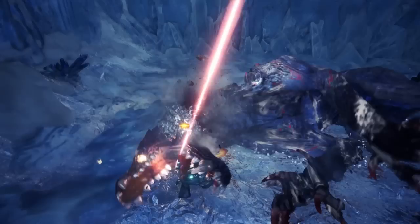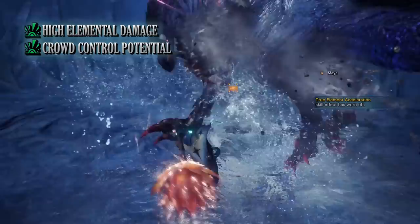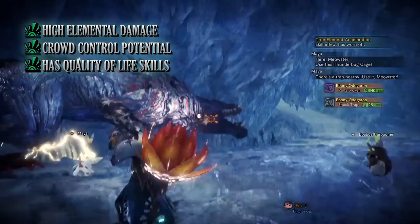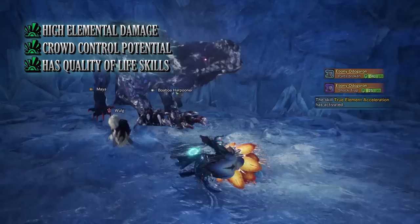The biggest pro for this build is its high elemental damage — so long as you account for a monster's elemental weaknesses, you should be able to bring it down quite easily. The other pro is its crowd control potential thanks to the maximum slugger skill — knocking out a monster leaves it vulnerable and open to your higher damaging combos. Finally, this build also comes with quite a few quality of life skills: blight resistance, health boost, stamina surge, and tool specialist are all maxed out, which will definitely make hunts a little bit easier.